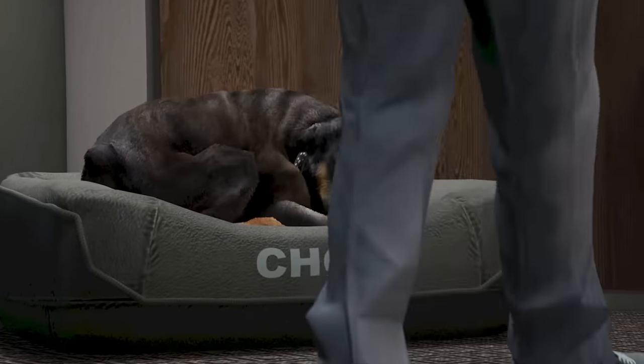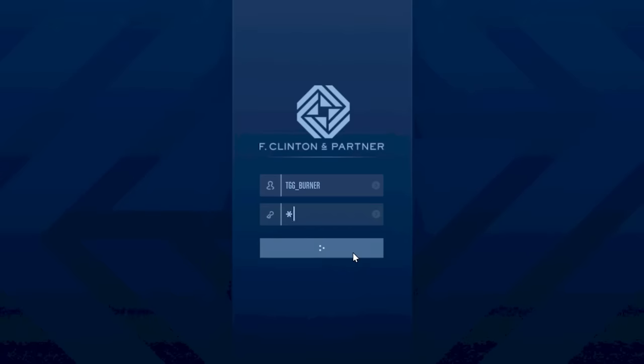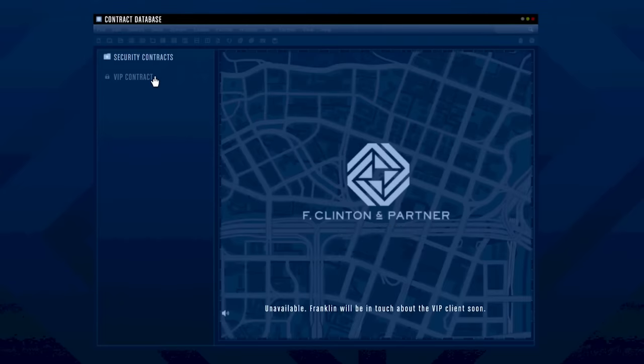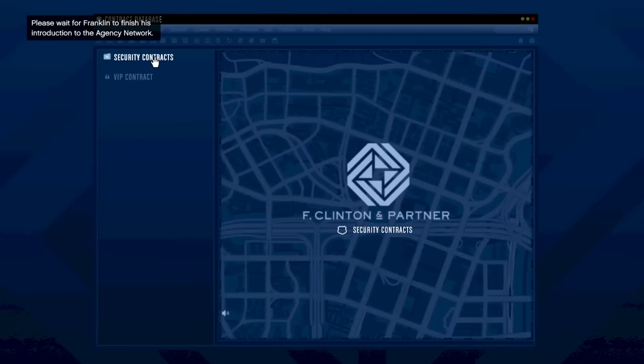After we've gone into the agency, we're going to need to wait for Franklin and Amani to give us our VIP contract - that's going to make us a million dollars by itself. The only problem is the first time through, you're going to have to wait after every single setup for Franklin and Amani to contact you. But after you've completed this once, that won't ever happen again. In the meantime, we can head over to our agency computer and do some security contracts.